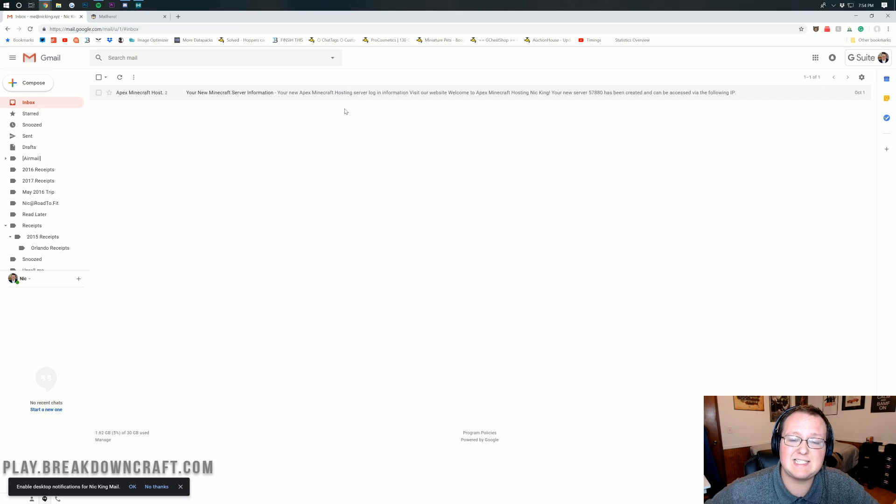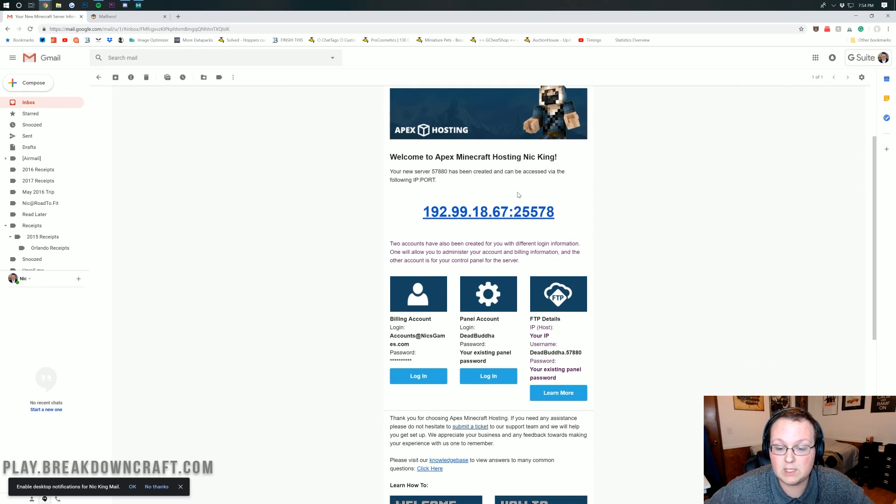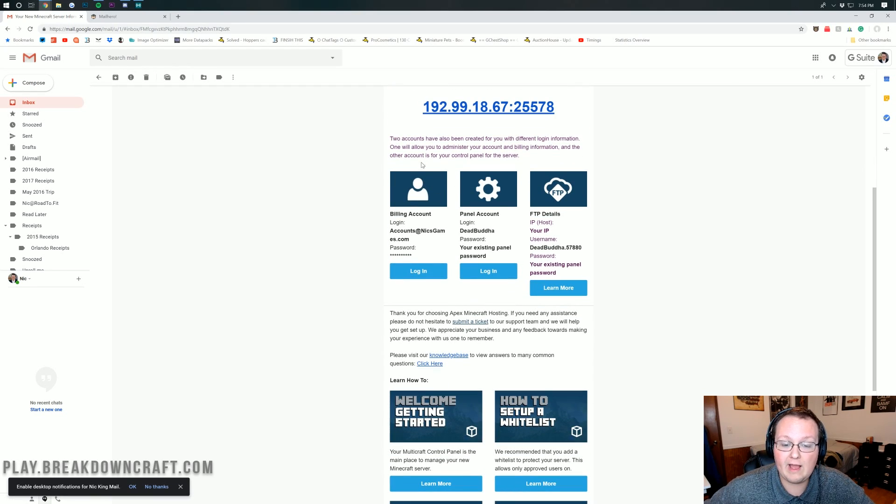Once the email comes through, here's what it looks like. It'll have your server's IP right at the top, then your billing account login info. It'll also have your Multicraft login — this is your control panel for your Minecraft server. And then the FTP details, which is how you'll log in to your Minecraft server to add plugins, mods, and all that stuff.